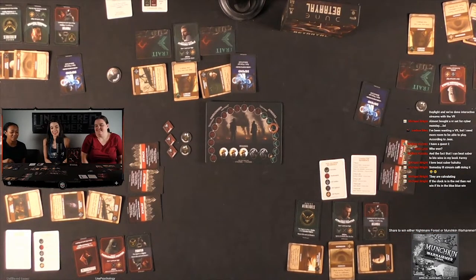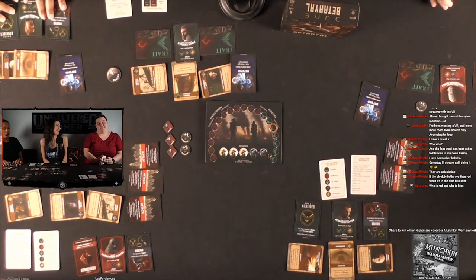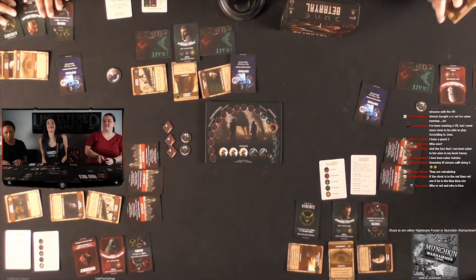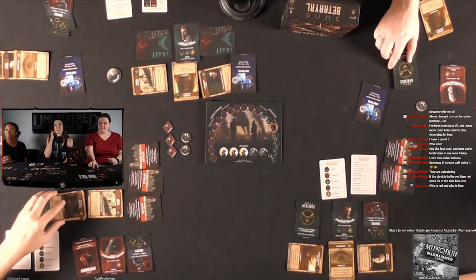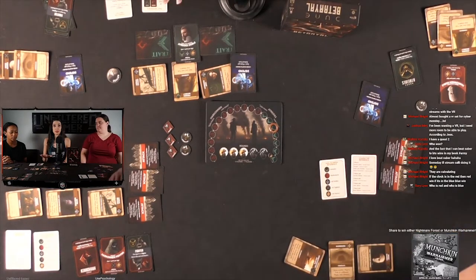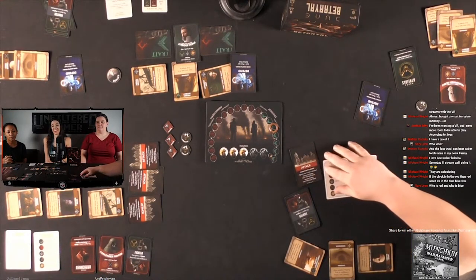And that's how you play Dune Betrayal! It's funny — both Harkonnen players are wearing red shirts. If you want to pick up Dune Betrayal, it's on Galeforce9's website — link in the description. It plays four to eight players, 20 to 40 minutes. It has a similar feel to The Resistance or Avalon — the board, different rounds, and the social component. For new player Jenny, it was a little confusing at first but she started picking it up halfway through.